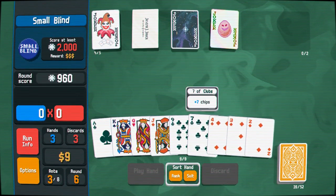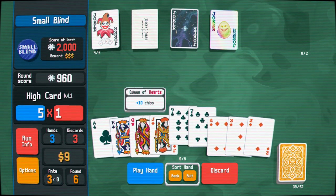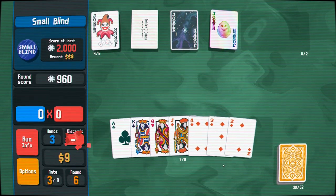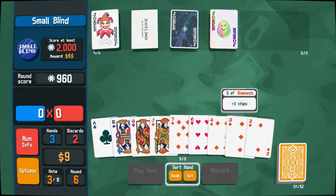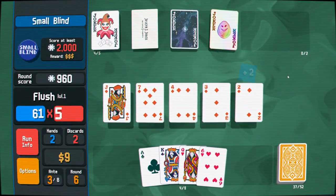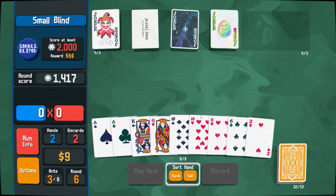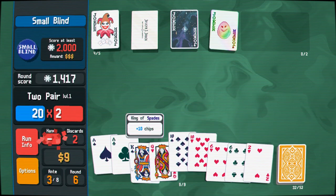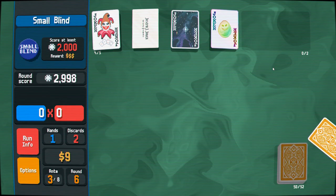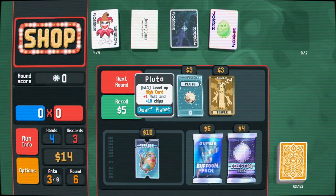We've got a flush draw here — let's discard and see what we get. We were only one diamond away, so I don't feel too bad about playing a flush with one hand left. But I've got to do something — play this two pair here we go. Full house is going to be ideal because that's what we've leveled up so far.